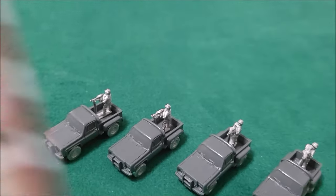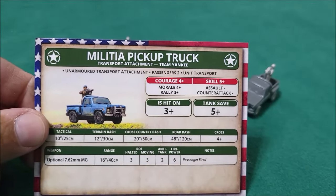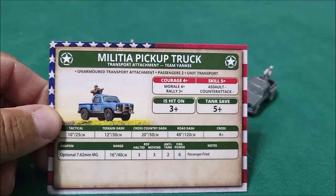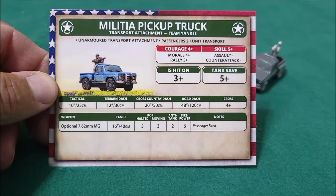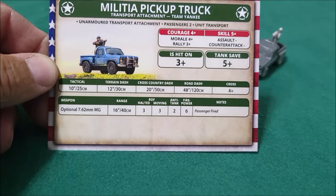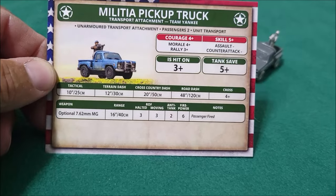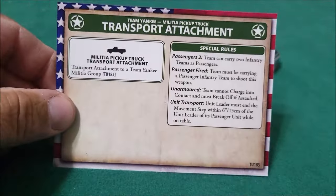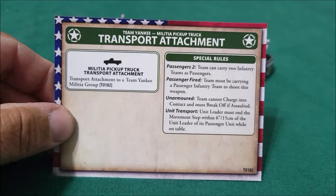Comes with one of their cards — the Militia Pickup Truck Transport Attachment Team. There are numbers on here I don't know yet, but I can see tactical, terrain dash, and the range is 16 inches. It has a 7.6mm machine gun on the back. On this side it says Militia Pickup Truck Transport Attachment to a Team Yankee Militia Group.